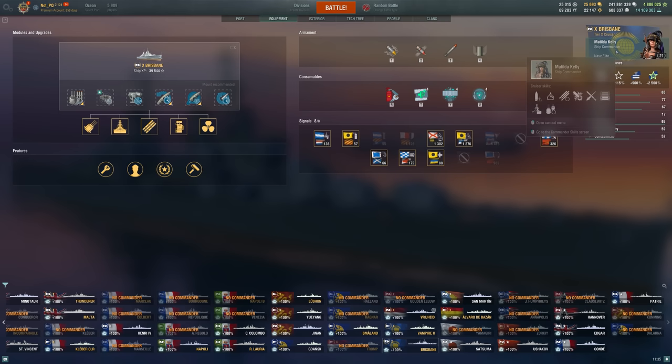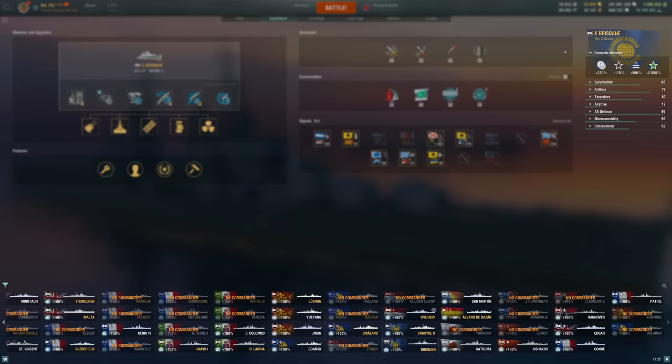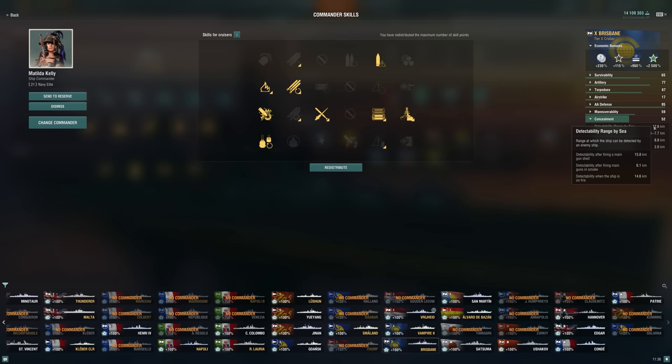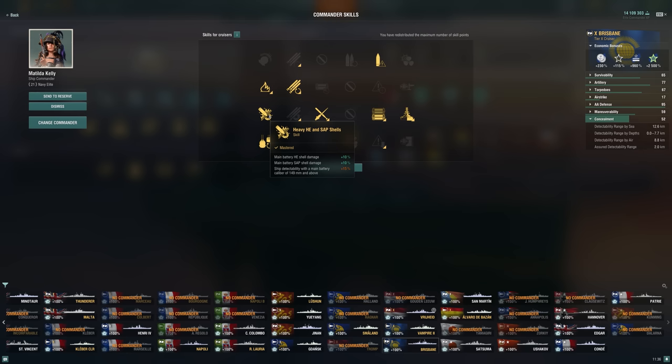It's still decent, but we're just slightly behind Des Moines HE DPM, which is still fine. At tier 10, we're better than Yodo DPM. It's decent DPM, but I'm still going to try and skew my build towards maximizing that gun power. Last time I definitely had concealment on my commander going to a full conceal build, and 12.6km detection here isn't great. It could be a lot better if you didn't take heavy HE and top grade gunner. Since my main complaint was damage, I may as well try and maximize damage at the cost of concealment and some ease of use.